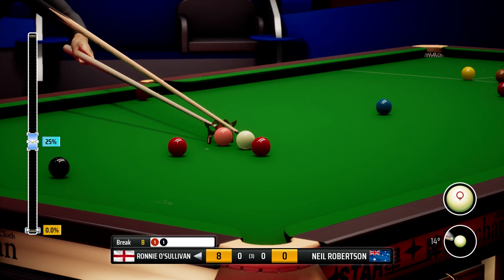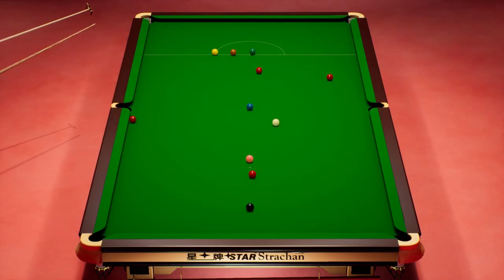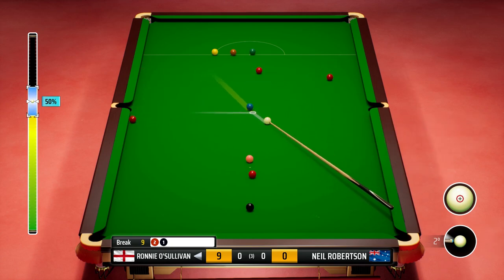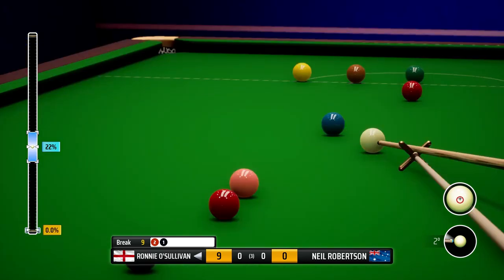Let's drop this one in. He's using the spider — a very strange looking spider, sort of like the half-butt rest you get in a snooker club. Oh it just wobbled in — good job we played it at that pace. This game is playing beautifully so far, I am absolutely loving it. Should we go for a nice long blue? Just drop it in — the rest won't make this any easier. For some reason it jumped forward a little bit — I'm still learning the controls.